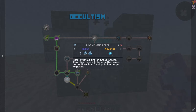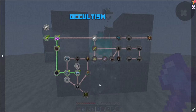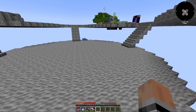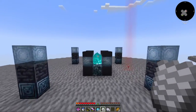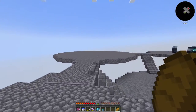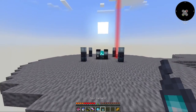Soul crystals are engulfed appetite — each tier needs to be engulfed again to continue transforming to the larger crystal. So I need appetite and I need to make a soulcage which is a soul lantern. Might as well bring some more iron over as well, which means I'm going to need a lot of iron again. A little bit of bread later and we have our lantern. We've got our appetite. The lantern we'll be able to do real quick.